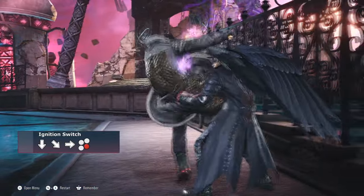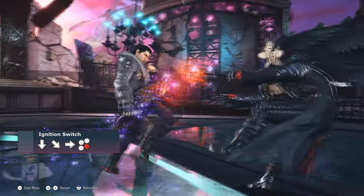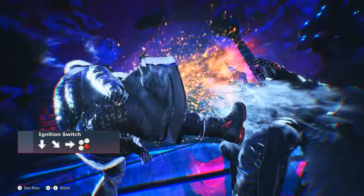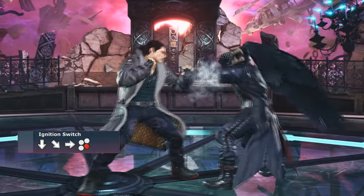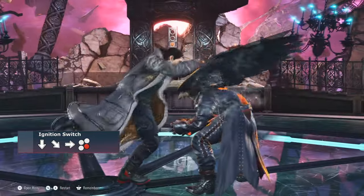Ignition Switch is the new addition to Dragunov's arsenal that combines extremely oppressive frames with great chip damage on block. It is also a heat engager that hits opponents laying on the ground. The only downsides of this move are the linearity and the fact that it forces Dragunov into crouch.